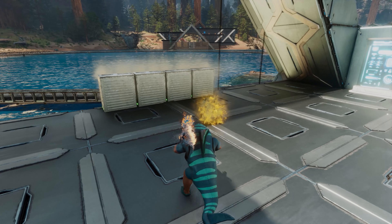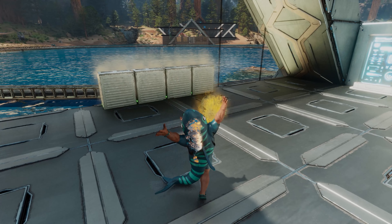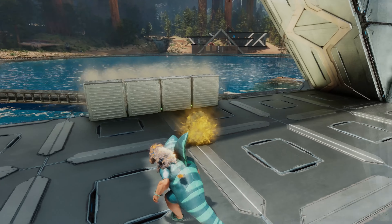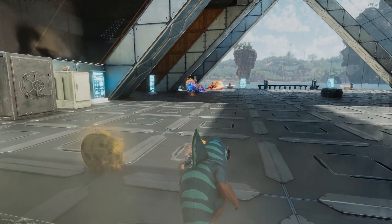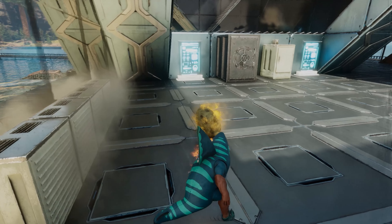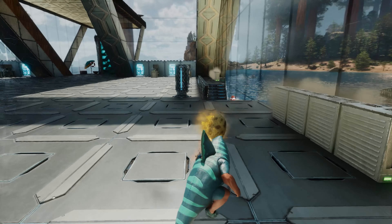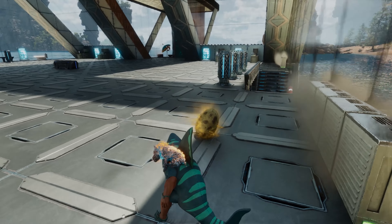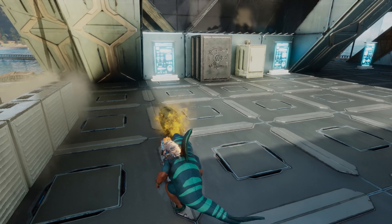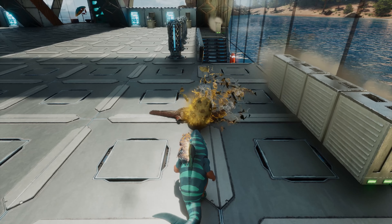Just waiting for these eggs to hatch — shouldn't be too long now, should be getting a baby soon. I hope we get the nicer colors. It doesn't matter too much — stats or anything — just want something to let grow up and then we can go out and see what they can do. Nice color would be nice to get started with. We've got two opportunities here. Hopefully something nice, something good, something exciting. Let's hatch.